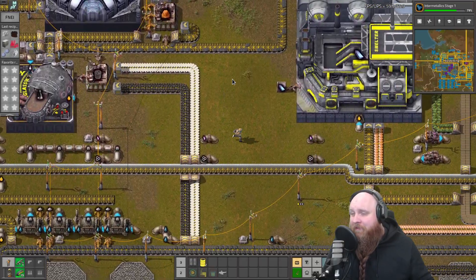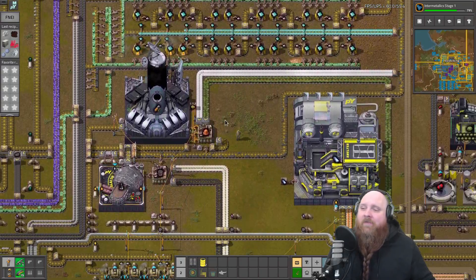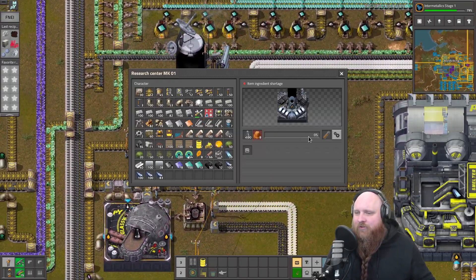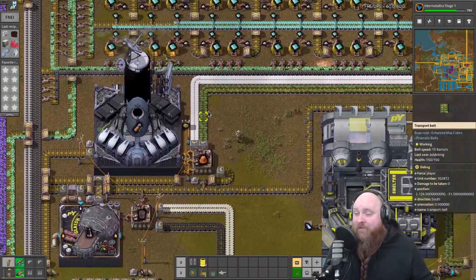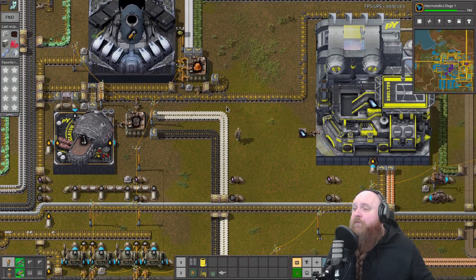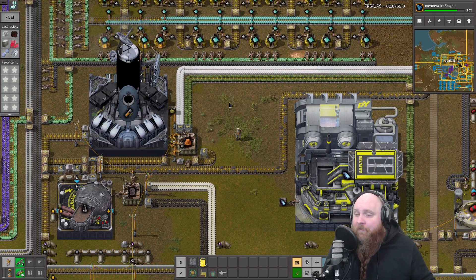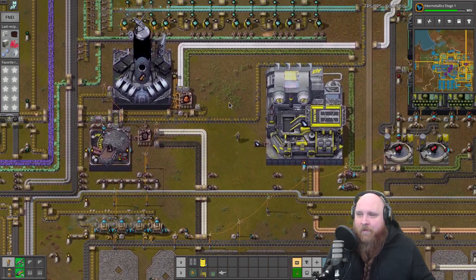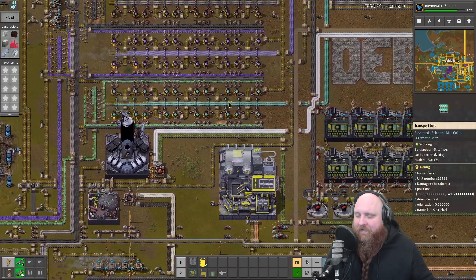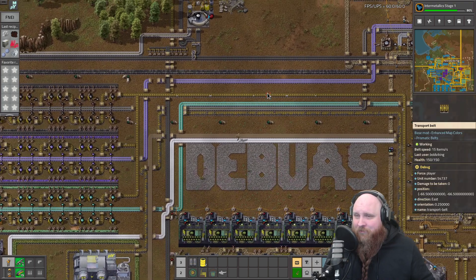Welcome back everybody to the continuation of our recap of Pianodons on Twitch. Last time around we finished up doing the pi science pack one. This machine over here has been working quite a while, all the way up to the point that we can now actually make geothermal power plants — and we did so. Not only did we do geothermal power plants, we also did a whole bunch of other stuff, so let me just walk you through things. Let's start off with the geothermal power.